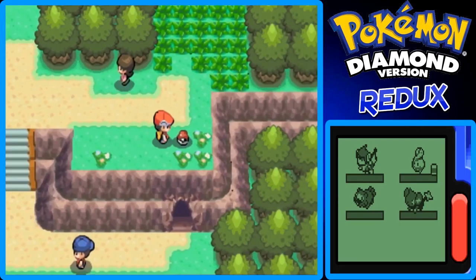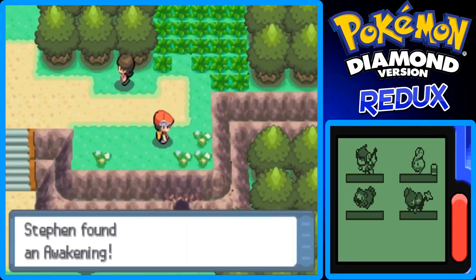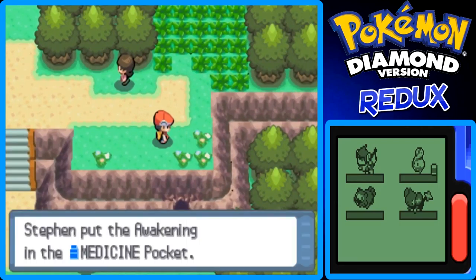So let's take on this Aroma Lady, which is what this trainer is. Let's have a battle while smelling the aroma of flowers. That was an easy battle. I think this is like a repel or something — Awakening, of course it's Awakening. Awakening would have been my second guess, actually.